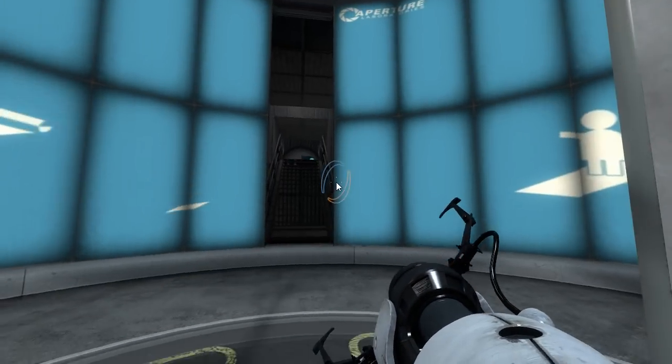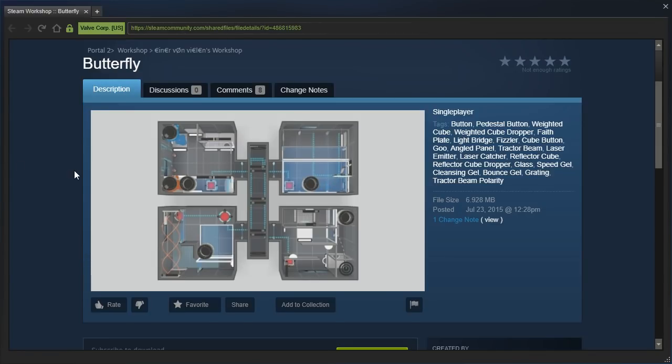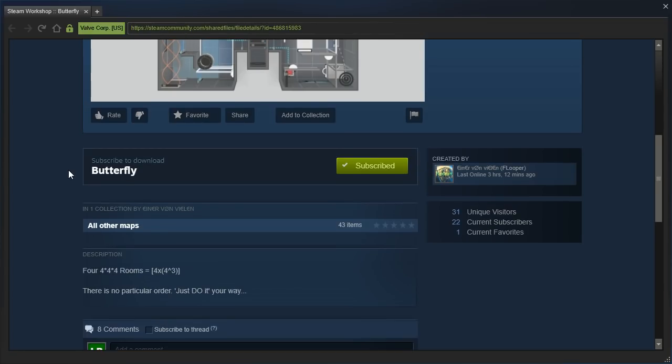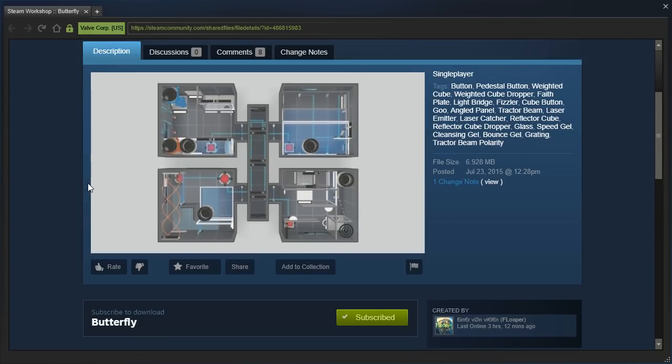Hey guys, I'm LB, and let's check out Butterfly by Flooper. Four times four times four rooms equals four times four cubed. There is no particular order, just do it your way.